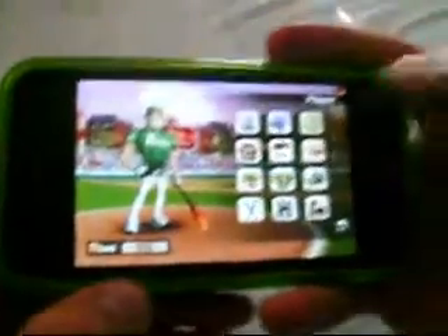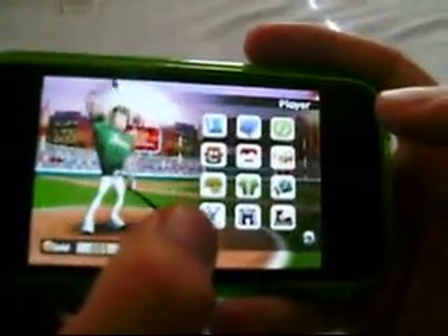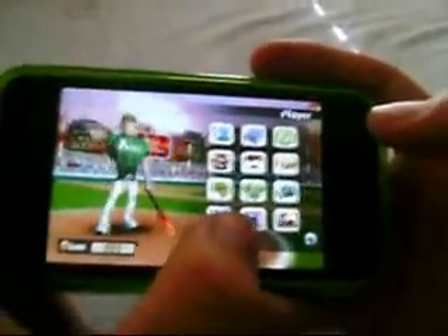And this goes into your gear that you can buy. And if you hit gold balls, you can get money. It's for gold. And then you have the bat, the hat, jersey, and pants.